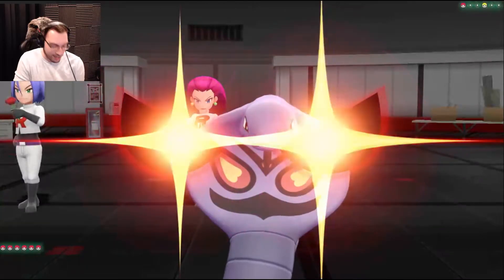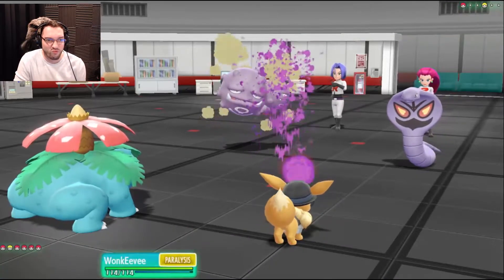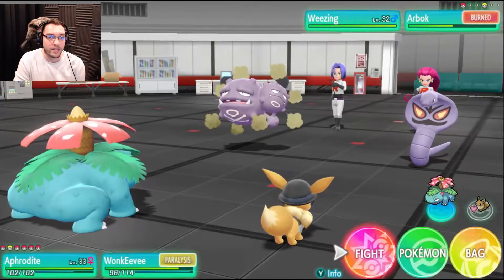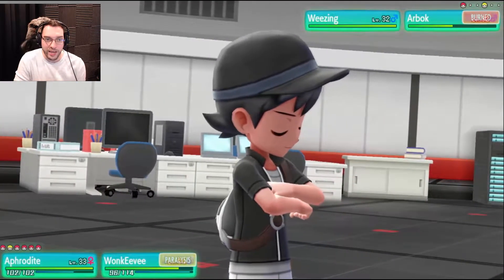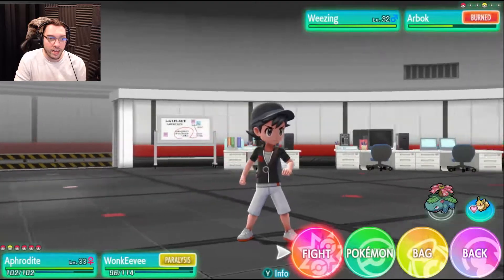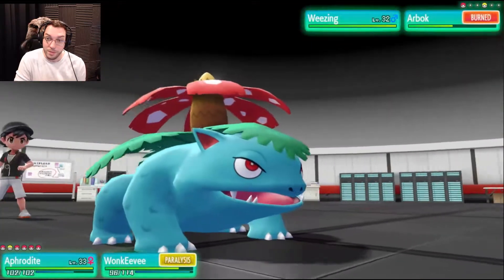Glare — okay, it's going to paralyze somebody. Who are you going to paralyze? Wonky V, why do you paralyze my little puppy? You guys need to be nice to Wonky V. Arbok's burn! Let's see — how about Petal Dance? I guess it just attacks everybody. Then you are going to use Batty Bat on him because he's a poison type.